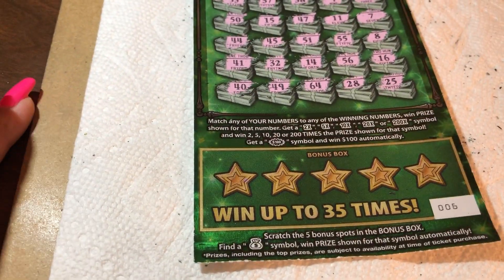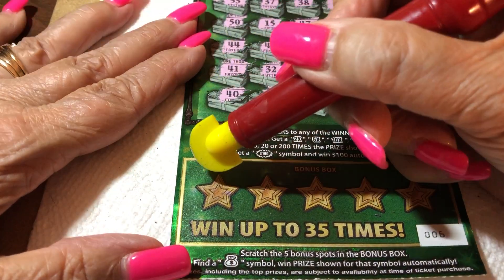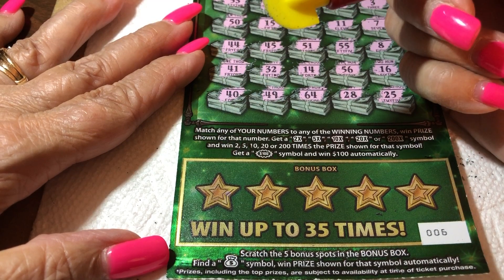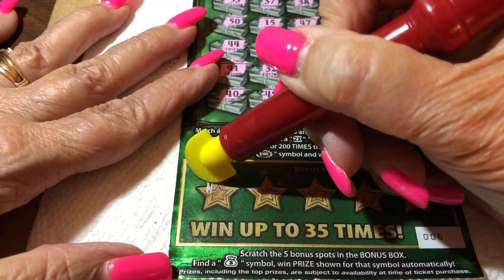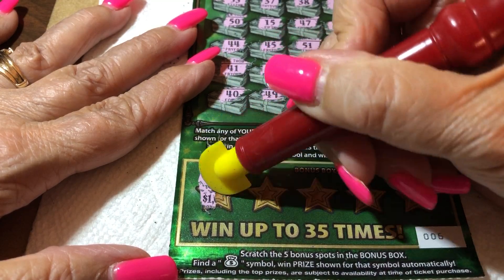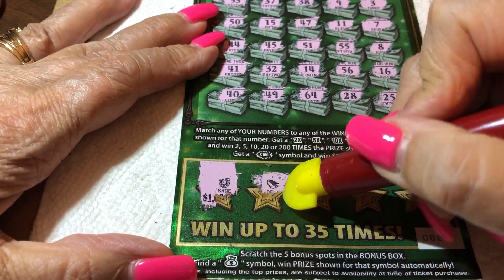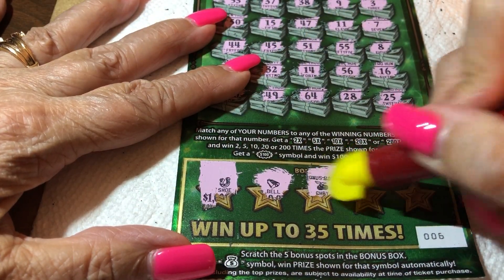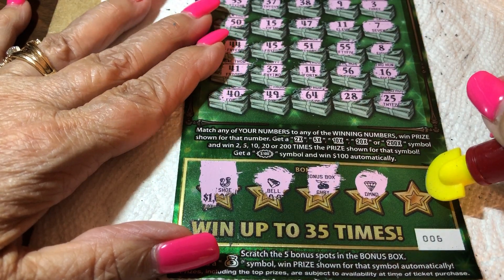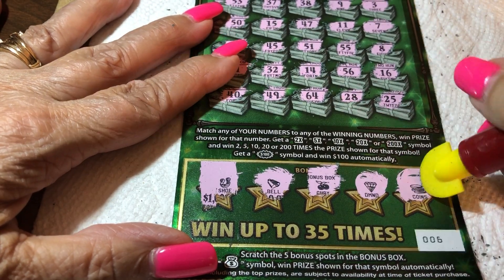We have the bottom game — we're just looking for a money bag. That's all we're looking for. If you get the money bag, you win that prize. Come on, money. What is it? A horseshoe — it's not a money bag. And a bell. And a cherry. A diamond. And our last chance and hope for money is... coins. My favorite, but not on this spot.